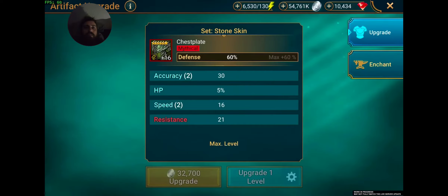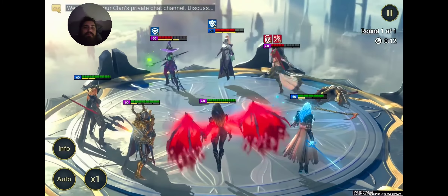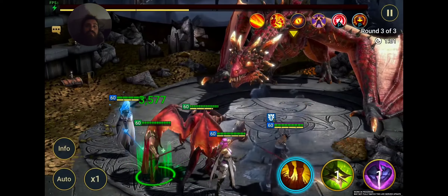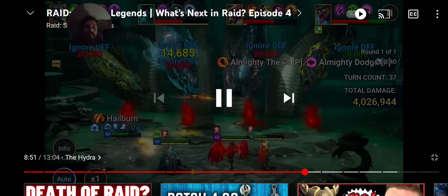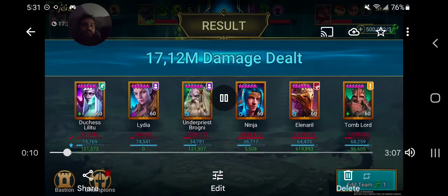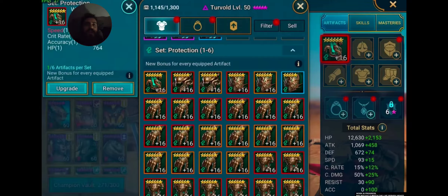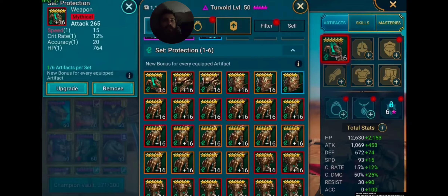It's a small edge, but at the highest level those small margins make a big difference. These artifacts will be incredibly versatile and useful pretty much anywhere, whether you're focusing on PvP or PvE. Here is champion Turvald at level 50 — he actually has one equipped right now, and you can see the stats in the left-hand corner. He actually has the mythical speed stat and it rolled once.